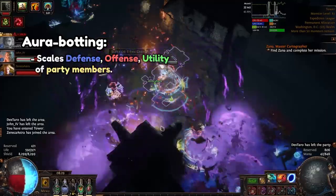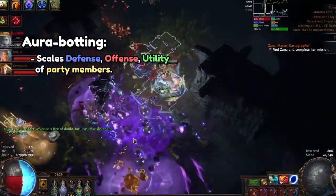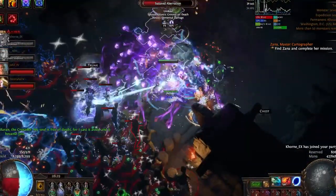The premise of Aura Botting is to stack numerous auras in order to massively scale the defense, offense, and utility of your party members so that you can more easily overcome the content in PoE's endgame. So without further ado, let's get into the video guide.